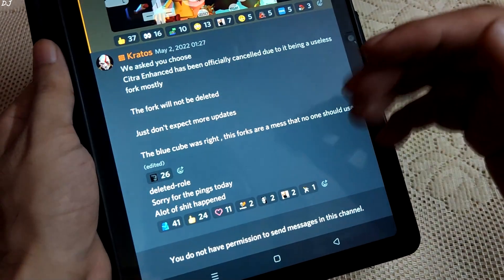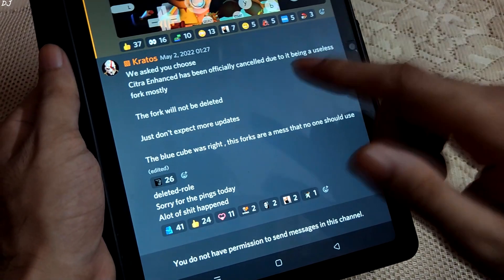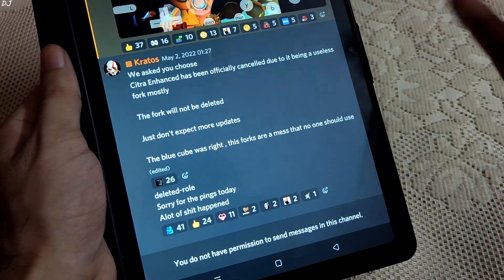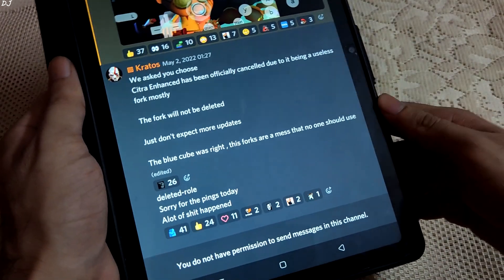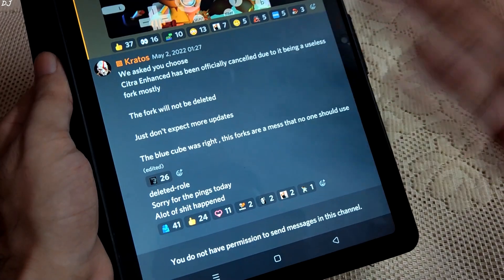Moving on to Citra Enhanced Emulator — it's a fork based on both the official and MMJ build. Unfortunately the project has been cancelled, as it was considered a mostly useless fork. I did compare the performance of Citra Enhanced with Citra MMJ, and it was easily beaten by Citra MMJ, so I can understand this move.